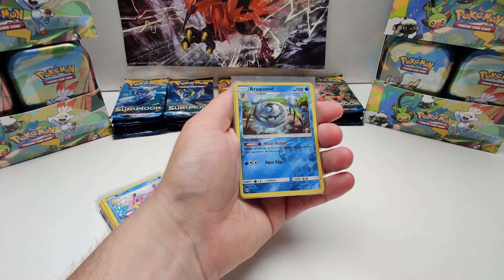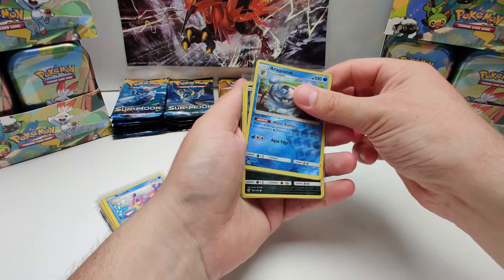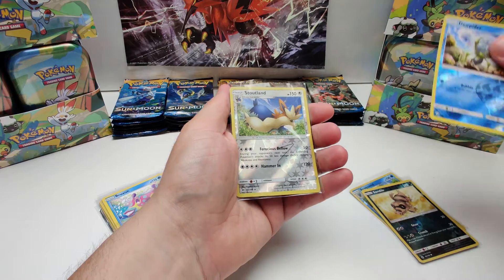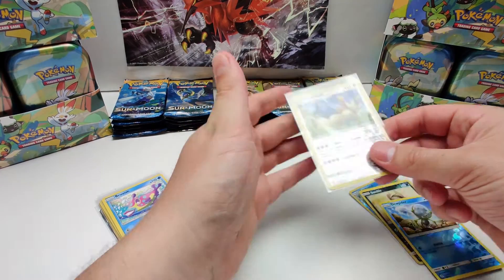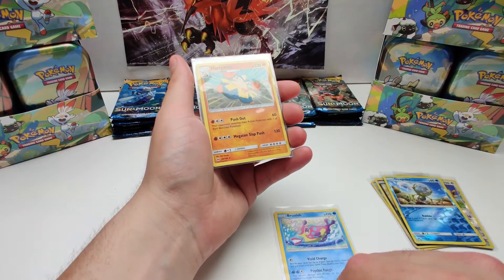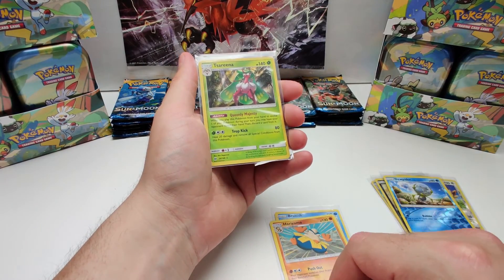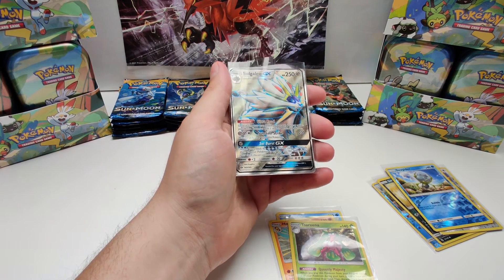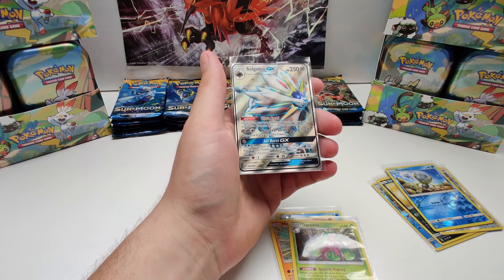Alright, recap time. Aquaranid reverse, Sandal reverse, Dupy the reverse, and Stoutland reverse. And in the rare slot we've got the Bruxys, a Hariyama, a Tsareena, and the Solgaleo GX Full Art. This is amazing! Very nice.